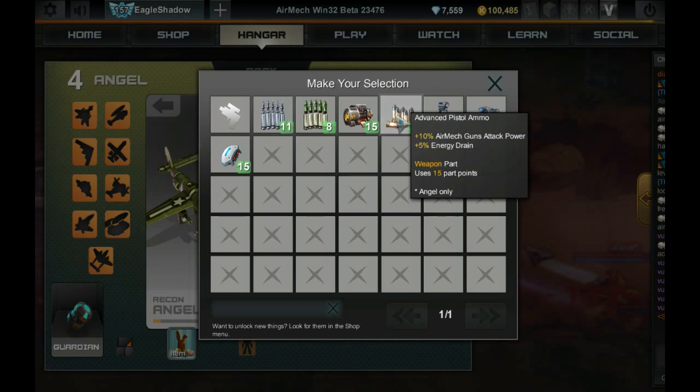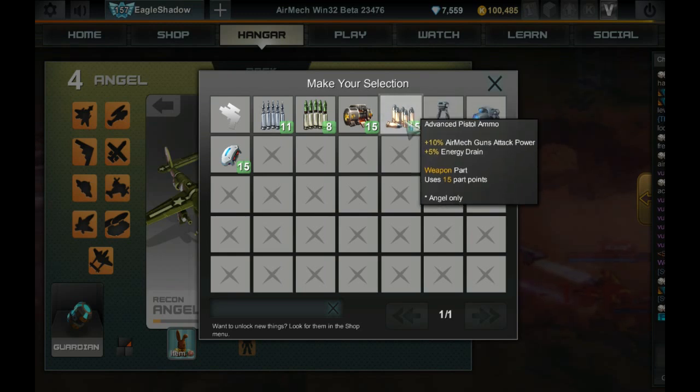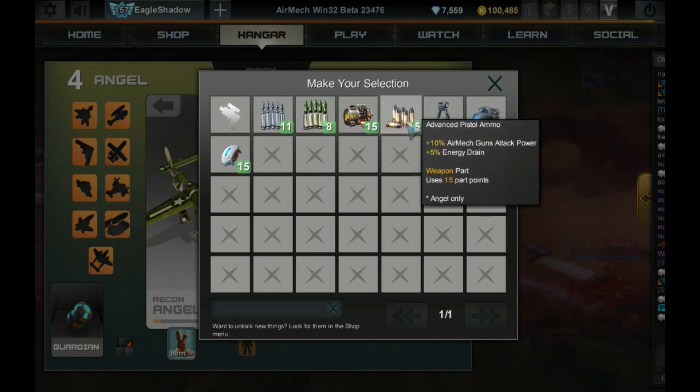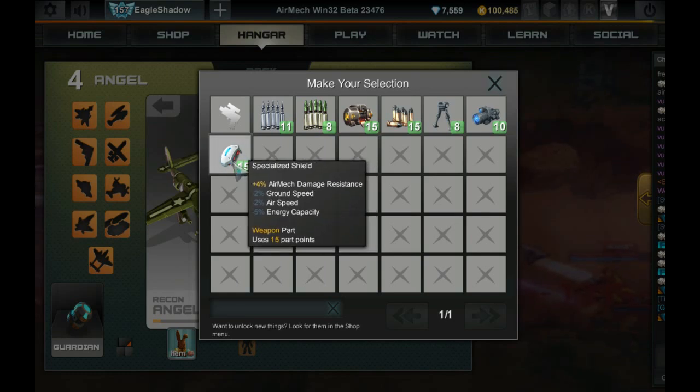If you're out of energy and an enemy unit is almost dead, you can use those gun parts to finish it off with your little pew-pews before running back to base. I'd recommend the Bipod and the Advanced Pistol Ammo if you want to do that, but again it doesn't affect your sniper rifle. A better option is actually the Specialized Shield, because it gives more damage resistance — especially if you're using Lexi, you kind of want to negate that minus 15 damage resistance. However, it does give less energy cap, airspeed, and ground speed, so it's a lot of negatives for just a little positive.